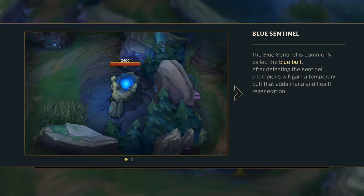The blue sentinel is commonly called the blue buff. After defeating the sentinel, champions gain a temporary buff to health and mana regeneration. In time, the blue sentinel evolves and its buff becomes even more powerful.